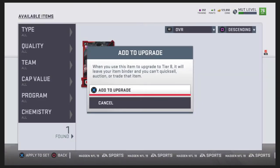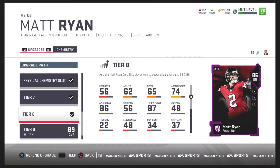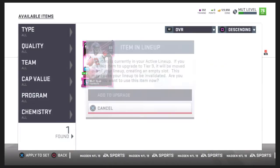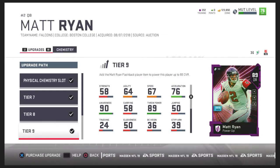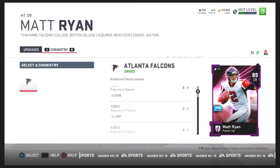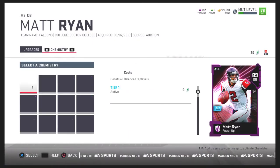Let's go ahead and select Matt Ryan from the binder — put him in there. Then we've got this Matt Ryan card, put that one in there too and add the upgrade. Matt Ryan — team is obviously the Falcons. Let's equip it — Matt Ryan scheme.